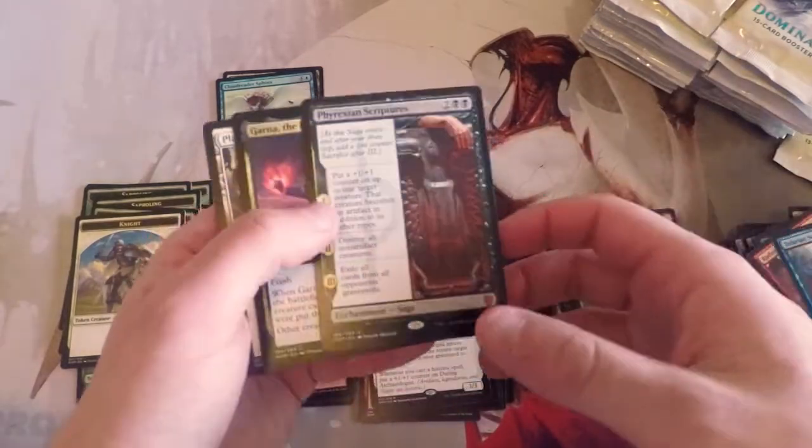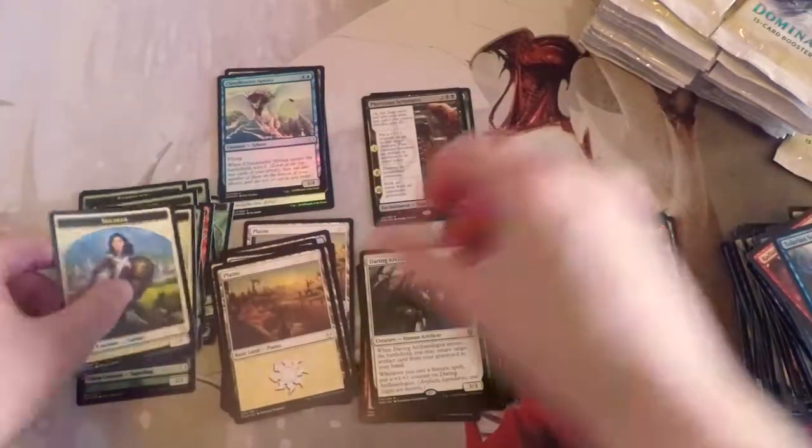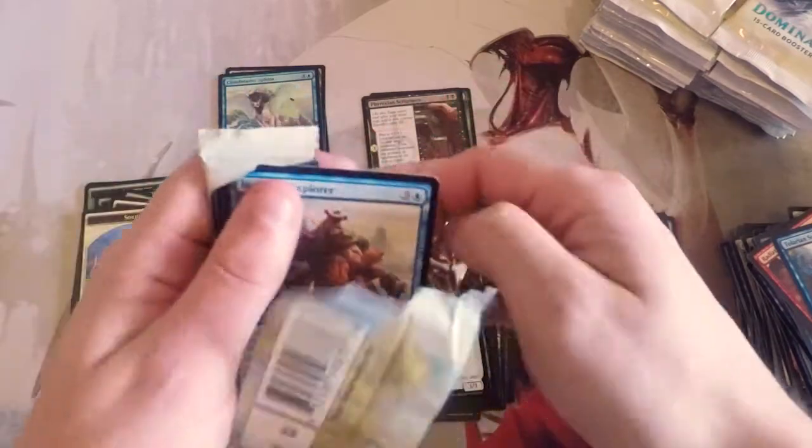Phyrexian Scriptures — I think this was the first saga spoiled, actually. It's our second mythic. It is very fun. I'm excited to see it with Dominaria.